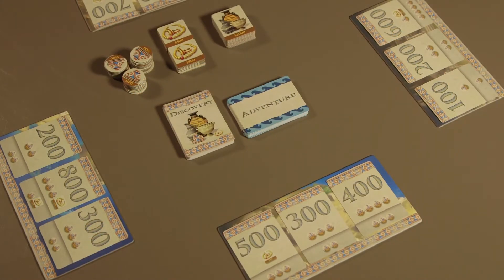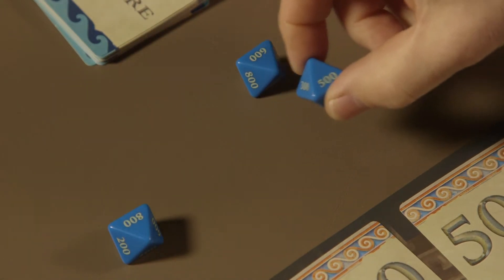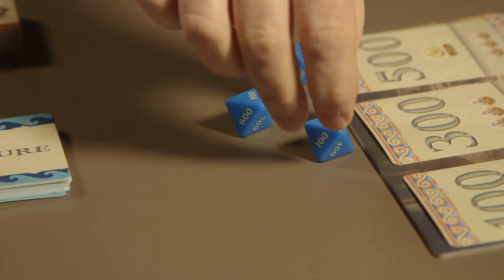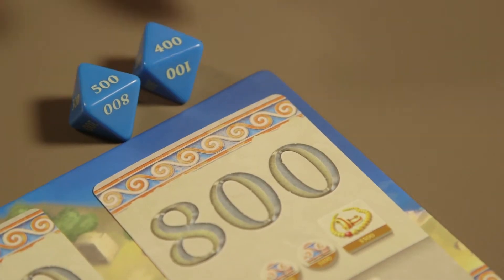To start the game, the first player will roll three of the dice three times. Each time they roll, they will place one die on a discovery card. The goal is to place the die on a discovery card so that the number on the die is equal to or greater than the number on the card. On the second roll, only two dice are rolled, and the player adds one die to an existing or new discovery card. If they place two dice on the same card, the numbers on the dice are added together.